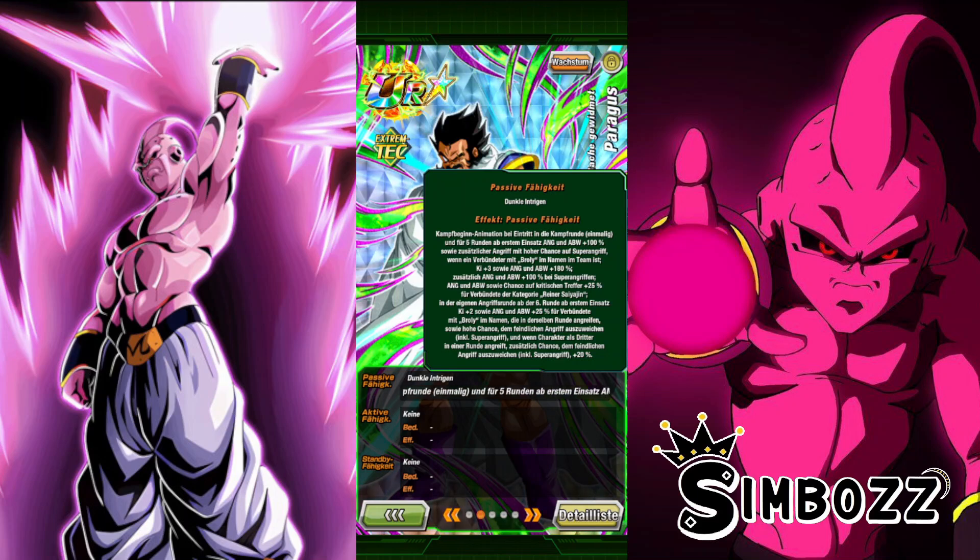The first and the last passives are actually the best. The last one gives Ki+2 and Attack and Defense plus 25% for all allies whose names include Broly, a high chance of evading enemies' attacks including super attacks, plus an additional chance of evading enemies' attacks including super attacks — plus 20% as the third attacker in a turn. So you always want to place him in the third spot initially, starting from the sixth turn from the character's entry turn.